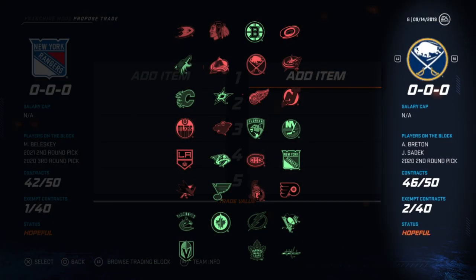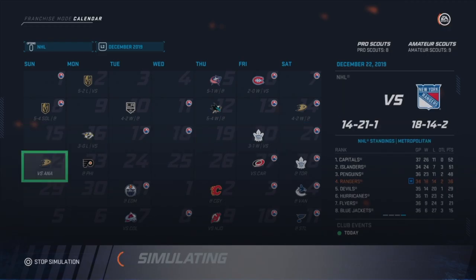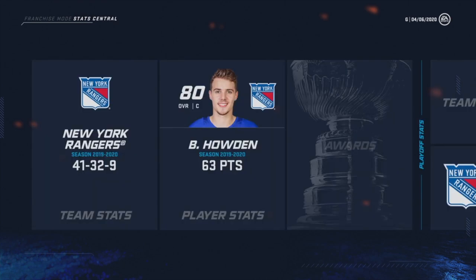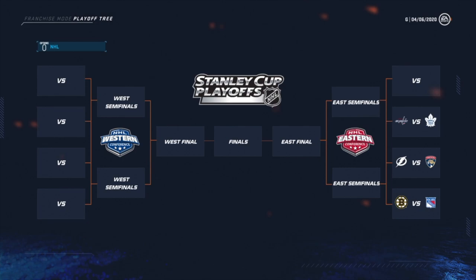Now we should verify every team's status. All the green teams need to be champions or contenders. And then us, the New York Rangers, we need to be hopeful or rebuilding. Since everything looks good, we can go ahead and simulate the season. At the end of the regular season, but before the playoffs, we should check the playoff tree to make sure everything goes according to plan — that is, the teams we expect to make the playoffs make the playoffs.